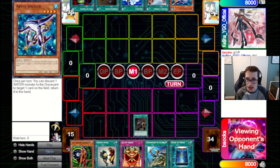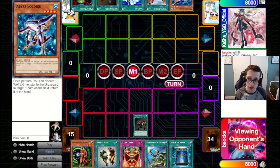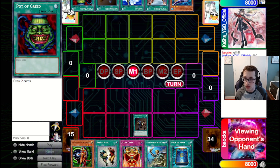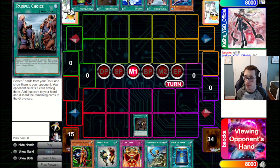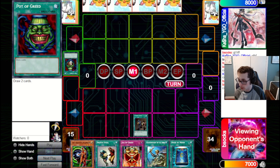That may not seem like the craziest hand, but it's actually very strong — they can Painful Choice, send a bunch of waters, salvage some back, and then have fodder for Abyss Soldier. I do think we have to get rid of the Pot, just preventing them from getting two more cards. Although there is an argument for sending Painful here, because it sets up so much. But I do like just getting rid of the unknown tier, so I just take the Pot.